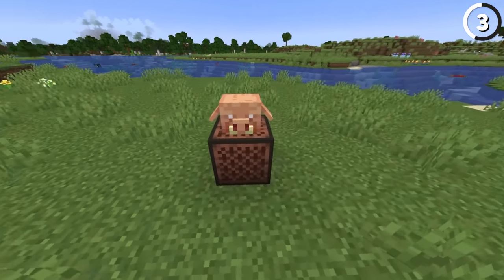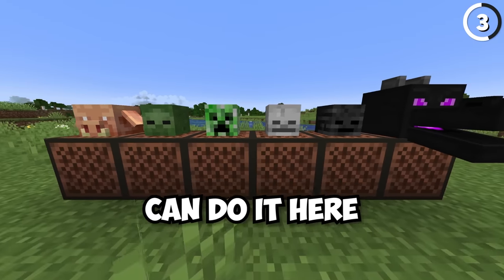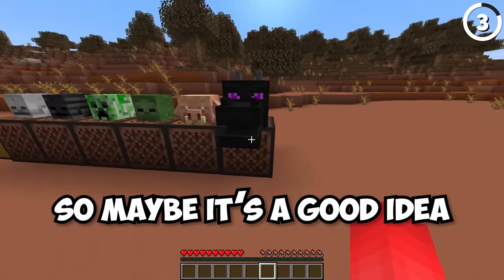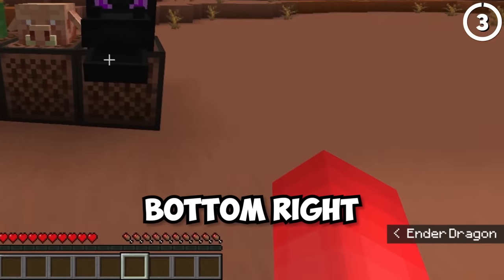And it's not the only mob head that can do this — all of the existing mob heads can do it here, which is gonna make creeper pranks a lot more realistic. So maybe it's a good idea to turn on your subtitles so you can at least catch this in the bottom right.